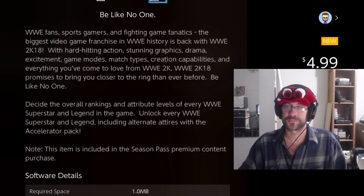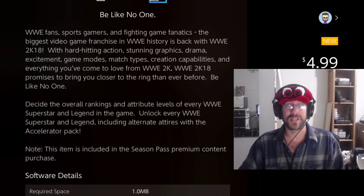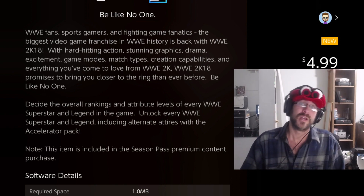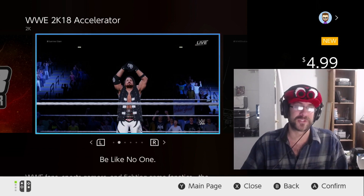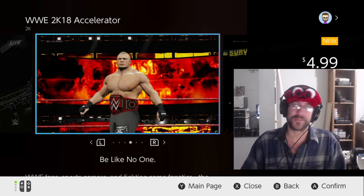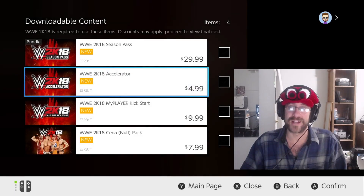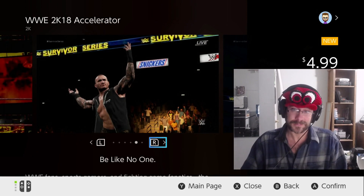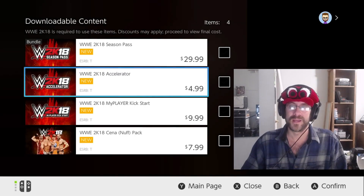The Accelerator pack decides the overall rankings and attribute levels of every superstar and legend in the game and unlocks every superstar and legend, including alternate attires. Basically, it's cheats — instead of playing through the game to unlock and earn everything, you spend $5 and they unlock everything for you. The file size is one meg, so all it's doing is unlocking your items.